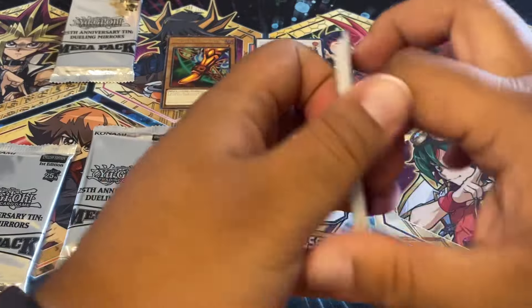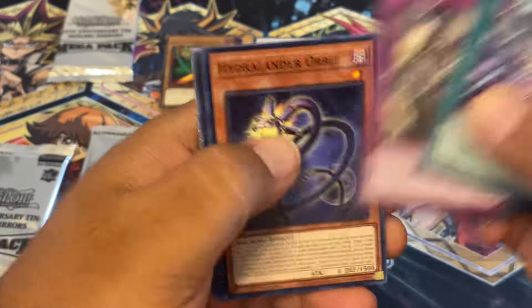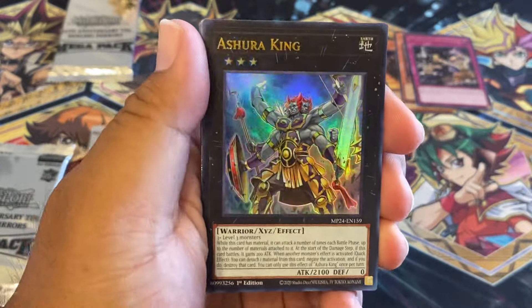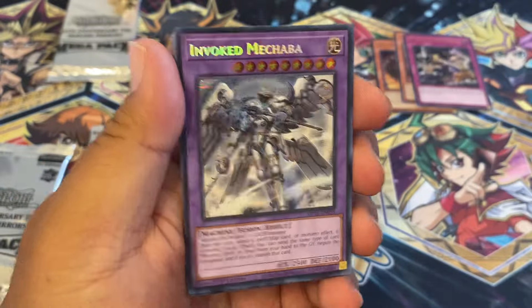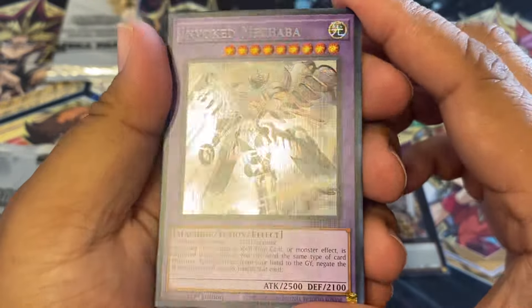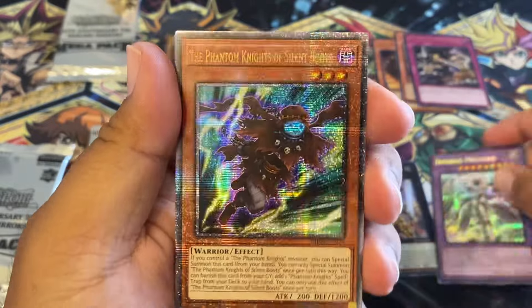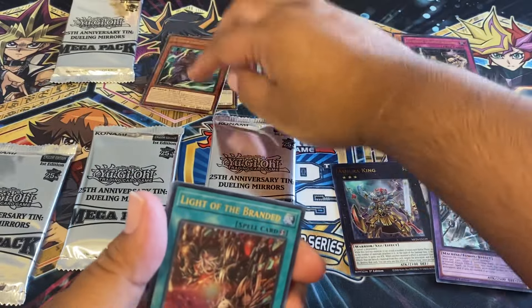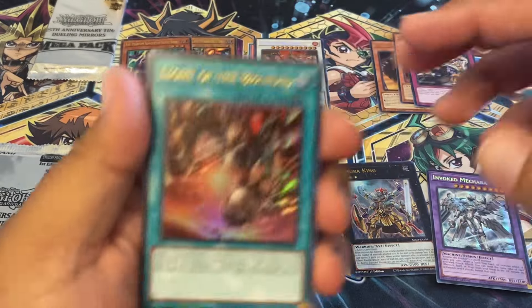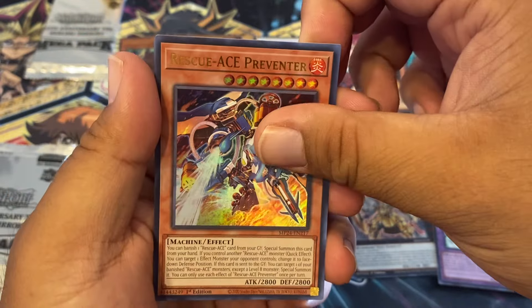For those of you who like feet, there you go. Oh, Exodia for free? What the heck? I actually needed this — I actually needed one of these. I'm so happy to have it. Invoke Macabre Altar — oh, that's the Altar Art. That's cool to see. I like seeing Altar Arts and pulling Altar Arts. I'm pretty happy. And Silent Boots to go with the shoes, to go with Exodia's foot. Light of the Branded and Rescue Ace Preventer.